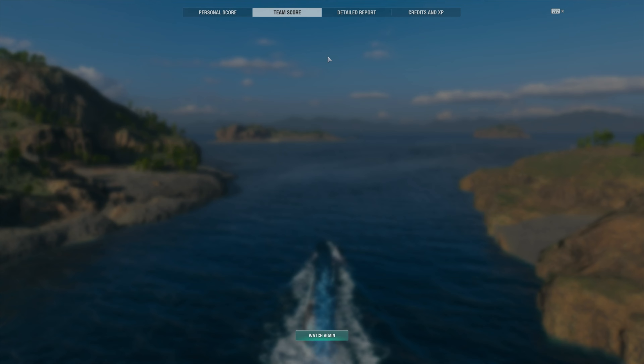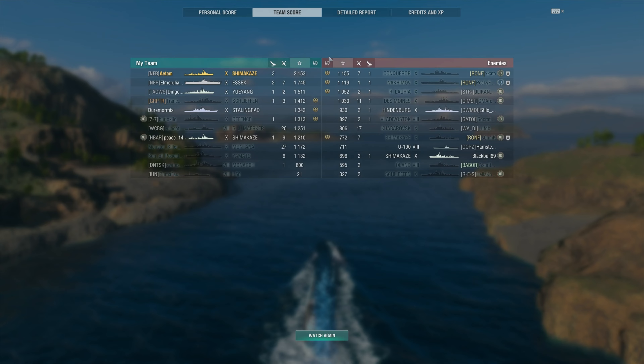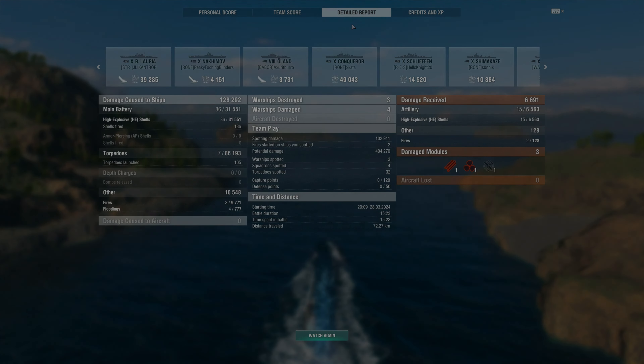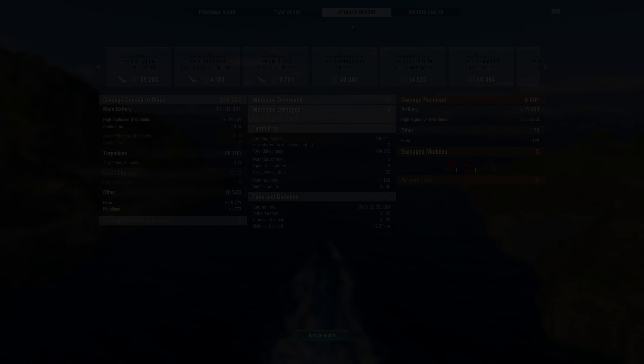There are some torps incoming and there is still one launcher remaining. There's a cross torp but I should be fine. Meanwhile on the left flank I'm not sure what's happening — our team is ignoring A, the enemy team is ignoring A. Our team is just really questionably positioned on the left flank.